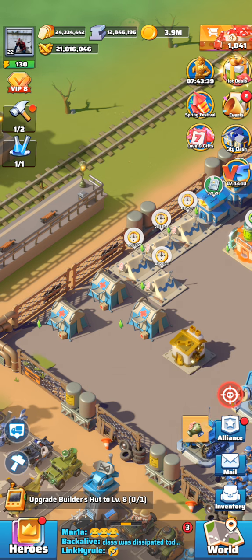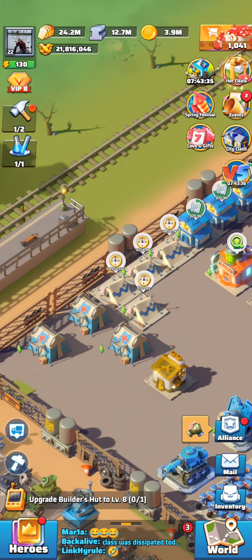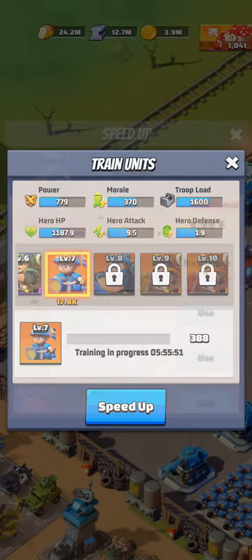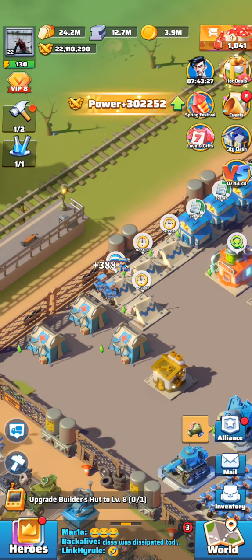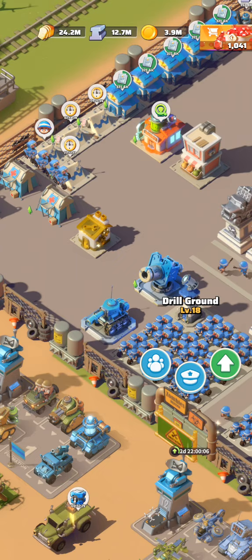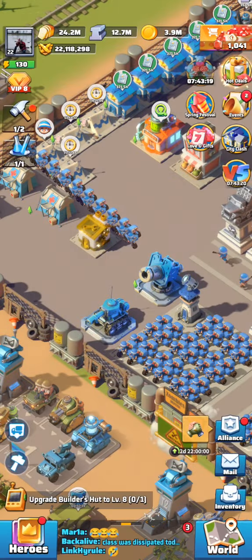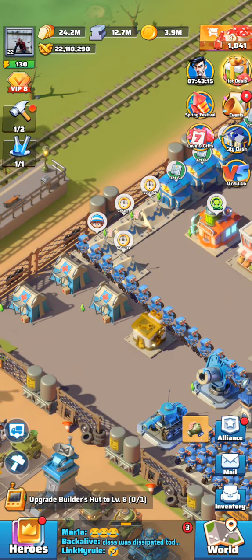I will do that. Now we just wait — for this video I'll speed it up. There you go, now all are level seven. So I would suggest never ever build new units with your highest barracks, just upgrade the lower units to the highest level you can.